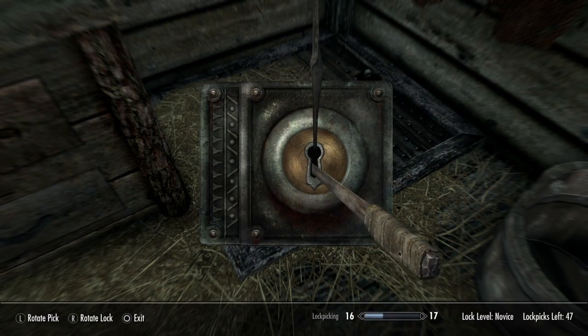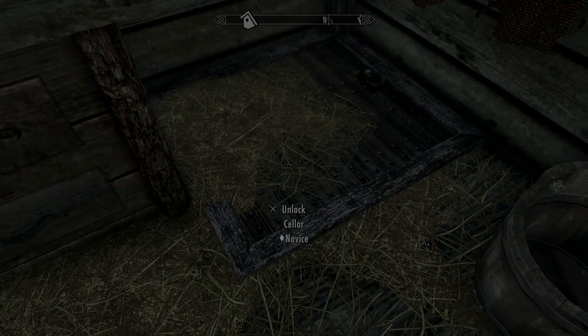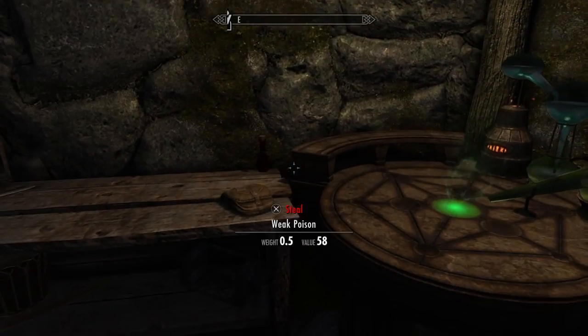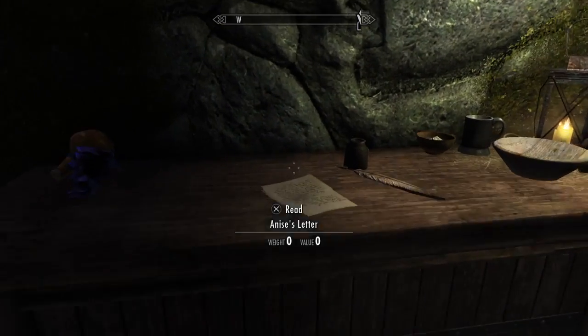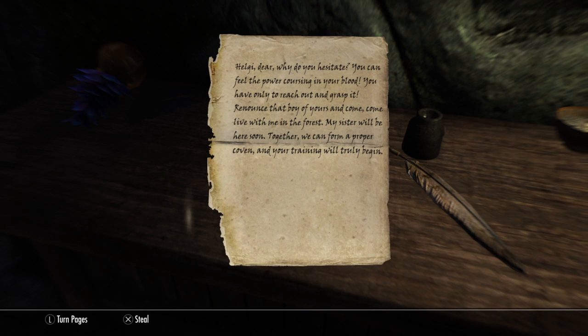There's a cellar over here — you're going to unlock this. You don't have to do this, but keep in mind she will become hostile after you go down here. The reason I suggest you go down here is because not only will you find an alchemy and enchanting table down here — which is awesome because the first house you'd normally buy, Breezehome, only has an alchemy table and not an arcane enchanter — but there is also this note here that explains why Anise deserves to die. It reads: 'You have only to reach out and grasp it. Renounce that boy of yours and come live with me in the forest. My sister will be here soon — together we can form a proper coven and your training will truly begin.'